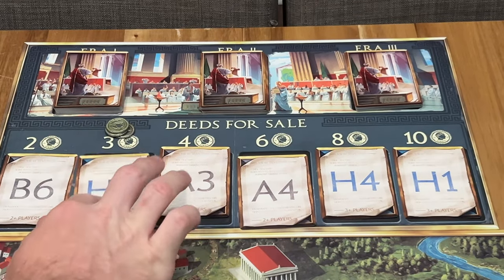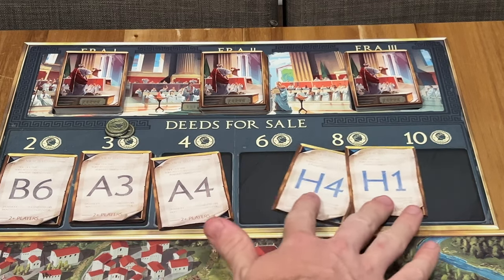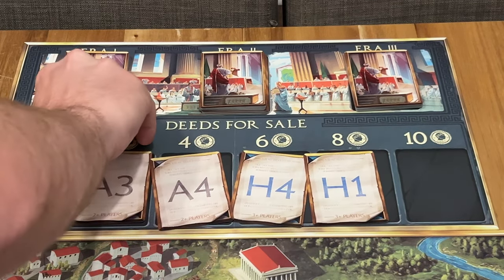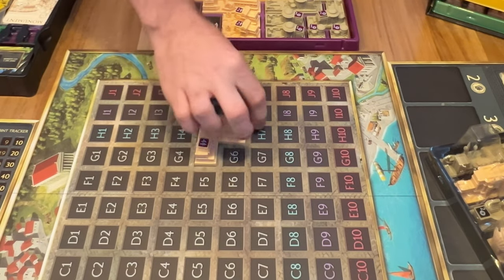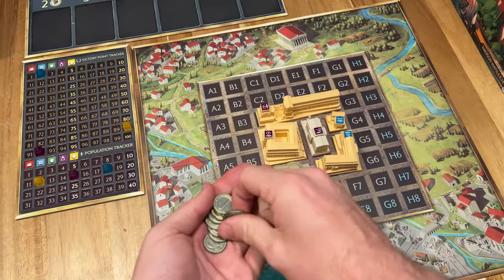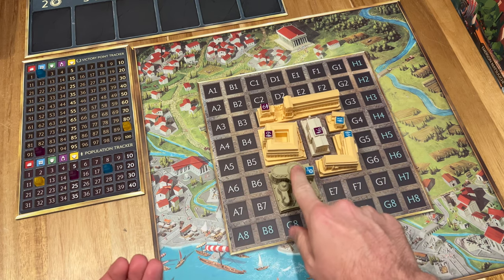In this game, you can take deed cards, build, or take income. When you take a deed card, pay the price depicted on the board, slide the deeds down, and place your marker on that lot. When you build a building, take your lot markers off and place a building that fits within those lot markers. When you take income, you get five bucks plus whatever income-generating businesses you've put onto the board.